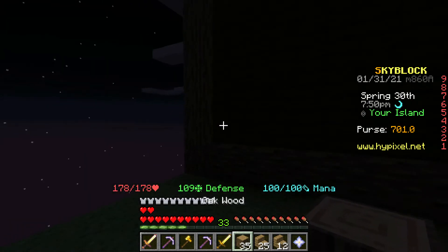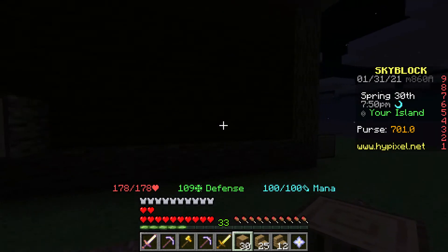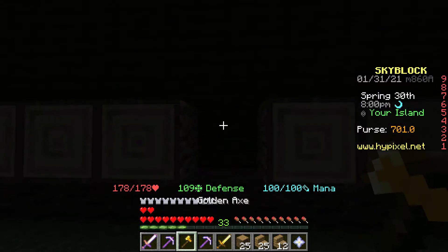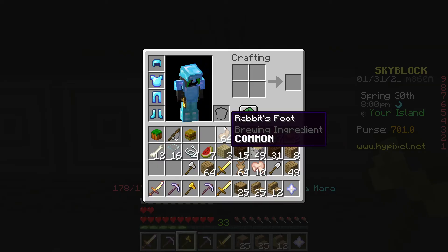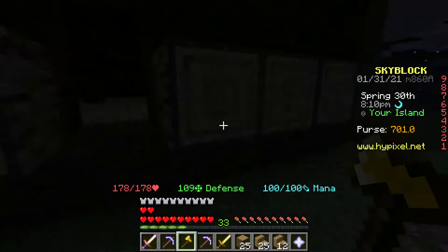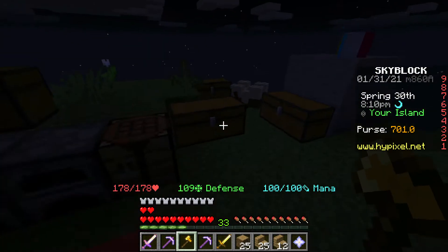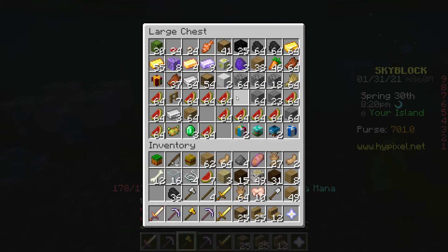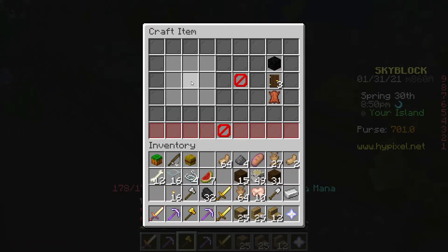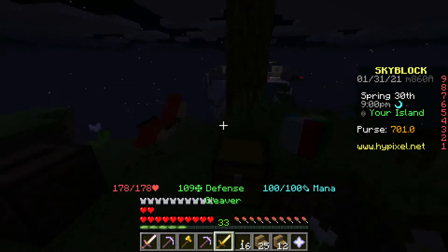What I want to do real quick before I end is put a door in and make it centered. One, two, three, four, five blocks on this side, then one, two, three, four, five - this will be the door, this is the middle. I need to get torches - I don't think I've actually made any torches. Let me make some real quick. Actually, can I make lanterns? I can't make iron nuggets so I can't make lanterns.